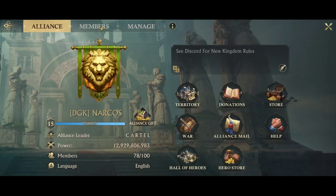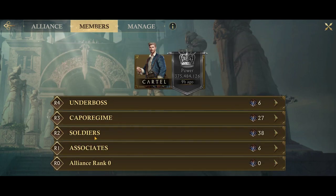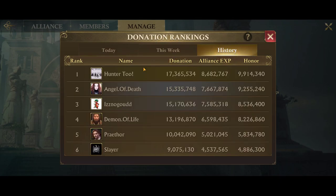Let's move on to members. This is pretty self-explanatory — it's just a list of all the members in your alliance under each of the tiers. In manage, you can look at donation rankings: daily, weekly, and a history of pretty much all cumulative scores for donations.